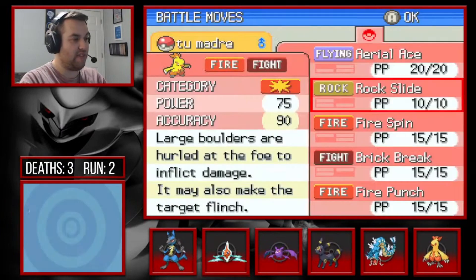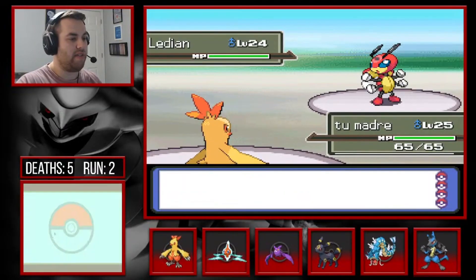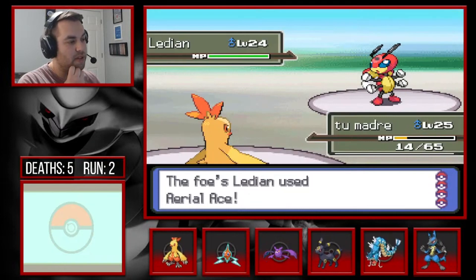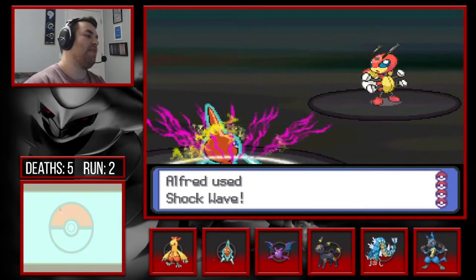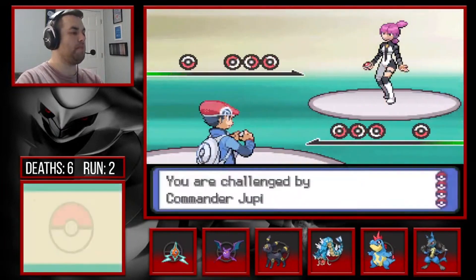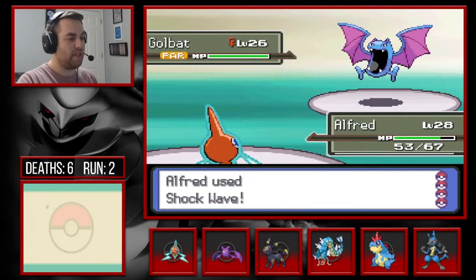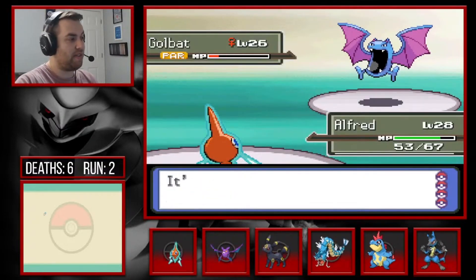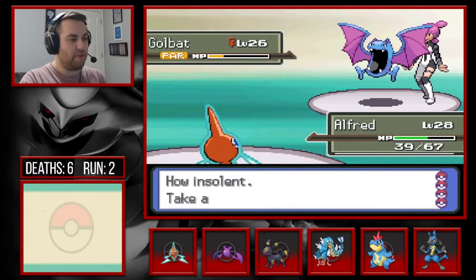Five minutes later — a Fire Punch should... oh it knows Aerial Ace, oh my god, am I really this dumb? Oh my god, we just lost two more of our best Pokemon. Okay, another boss fight.